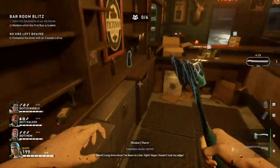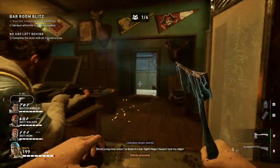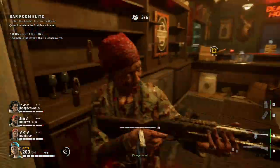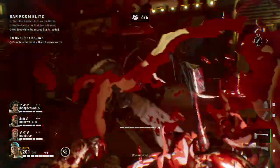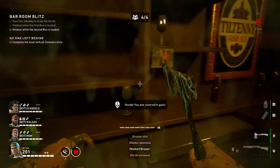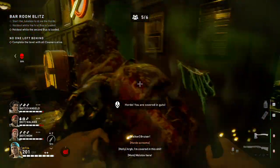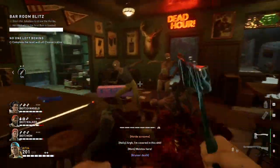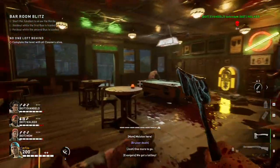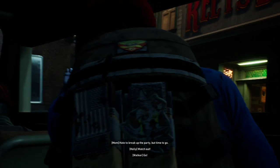All we have to do is start the jukebox — it's going to call a horde — and I'd recommend camping just behind the bar right here because nothing is going to catch you there. We literally just have to sit here and live, that's it. Even on veteran it's not hard at all because we have the healing station, supply boxes, infinite molotovs, lots of weapons and offensive accessories — they just give us everything in here.